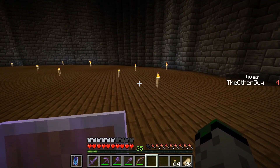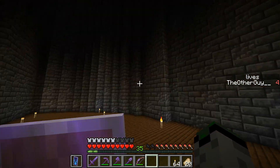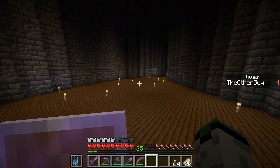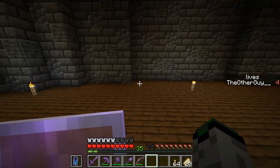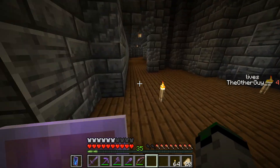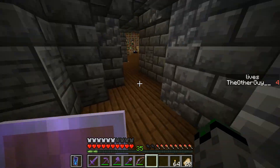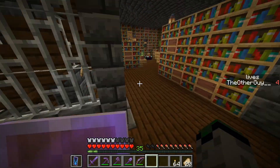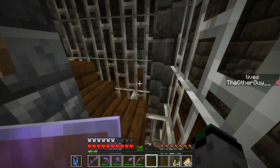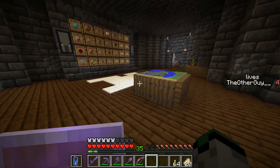There was space for a melon and pumpkin farm here, I just decided I didn't really need it — what am I going to do with melons and pumpkins? I don't actually trade that much, and when I do, that's what the iron farm is for. So kelp farm it is. The first thing I've got to do is make sure I have enough kelp.